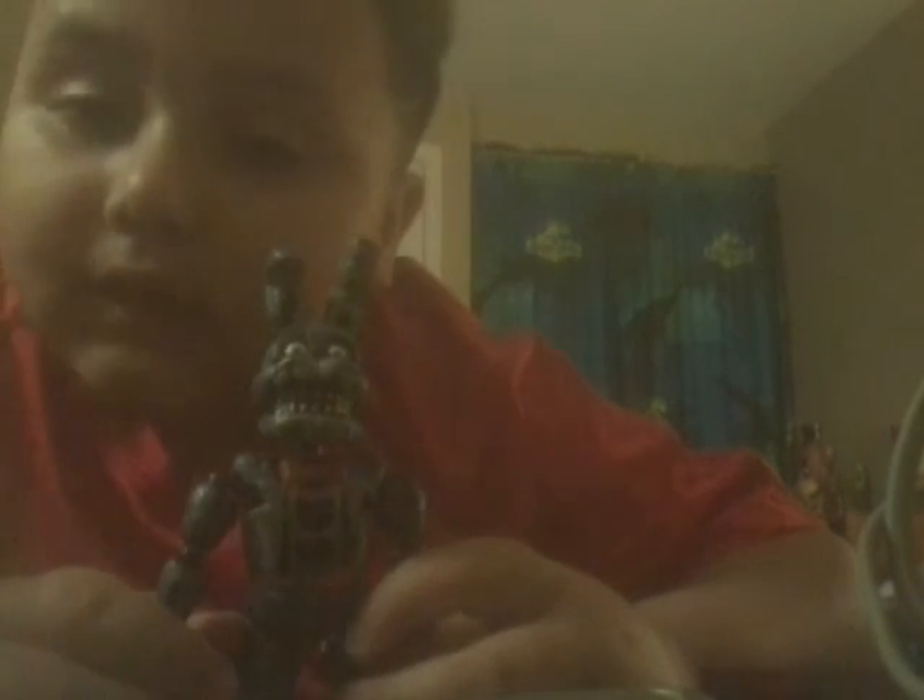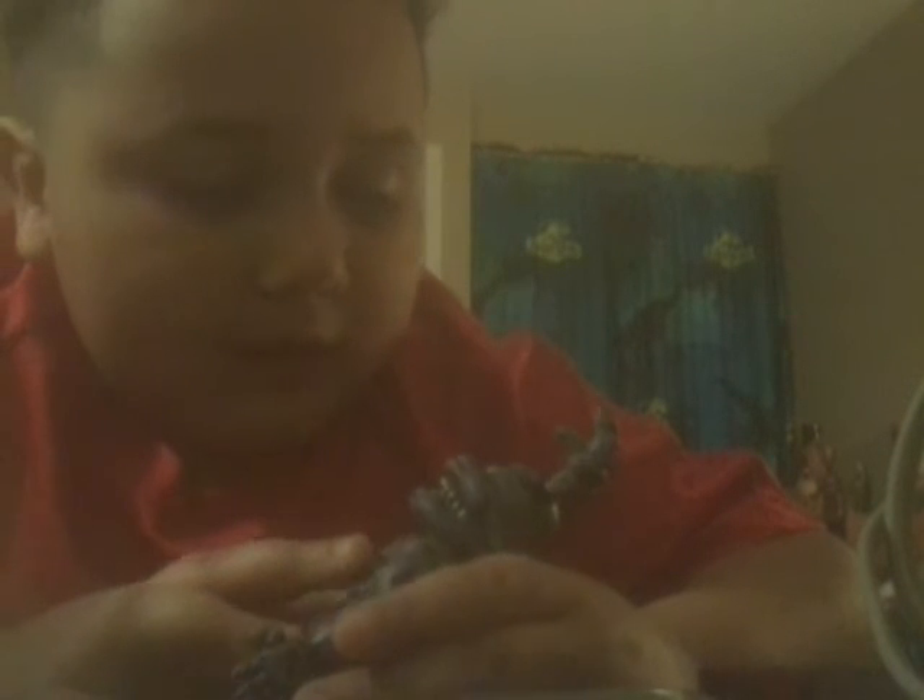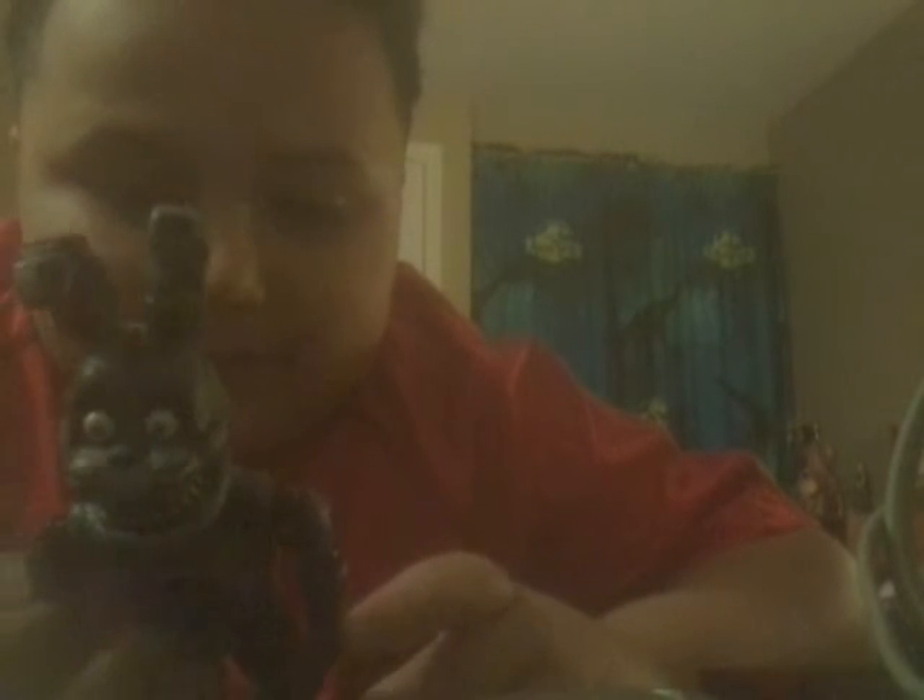Let's get on to the second favorite: Nightmare Bonnie. Same with this one, except he's purple — bluish, purplish kind of guy. Same articulation as Foxy and Freddy. He's a different sculpt and a different color.